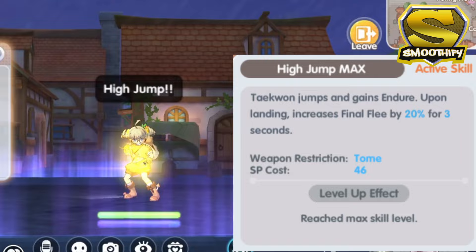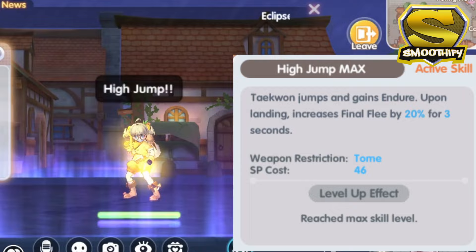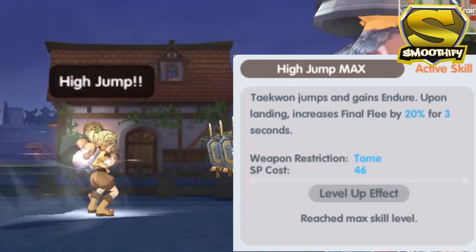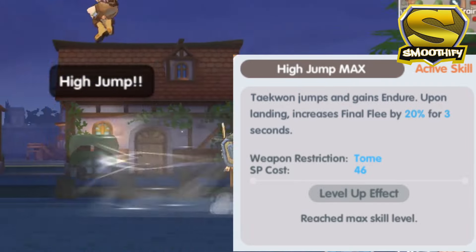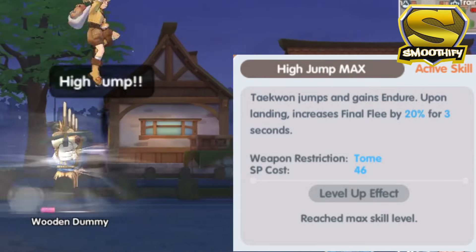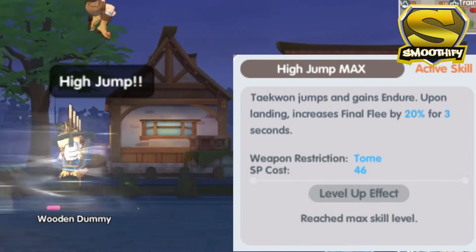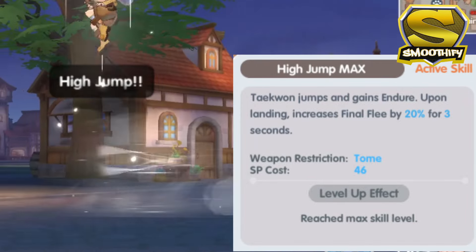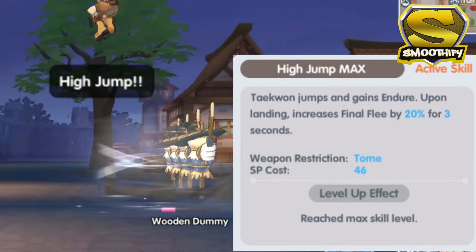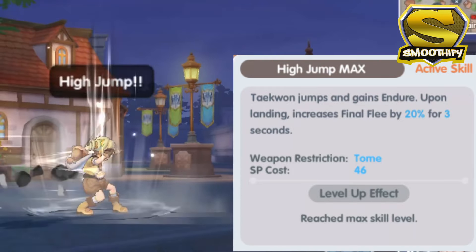Moving on to the final skill in the right column, which is the High Jump — this is a dash skill that you can basically use to move closer or away from your opponents. You can gain Endure when using this skill and at the same time increase your final flee by 20% for 3 seconds. The interesting thing about this skill is that it doesn't have any cooldown time, which means that you can basically spam this skill and have unlimited dash. The only time that you can't use this skill is when the Taekwon is still in the air. I'm not sure if this was supposed to be designed this way or maybe this will be nerfed in the future — we will just have to wait and see.